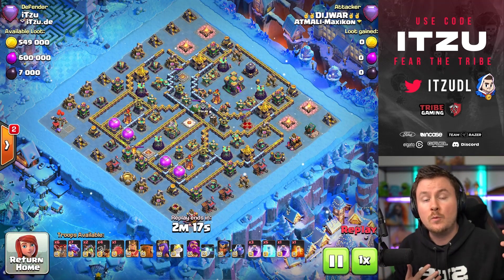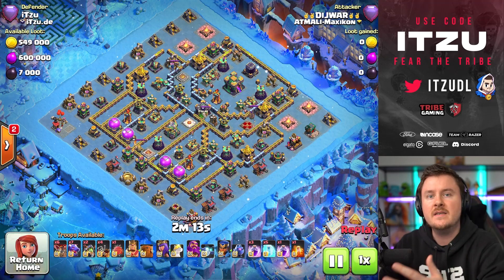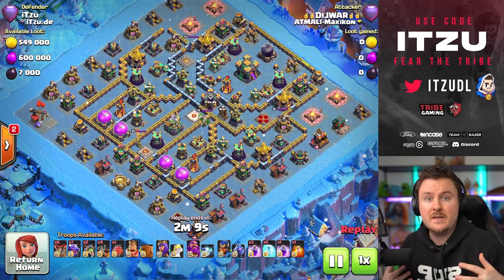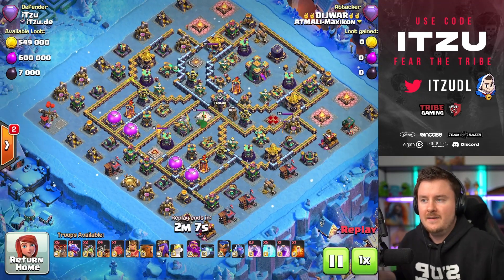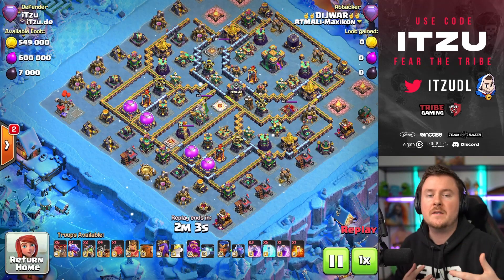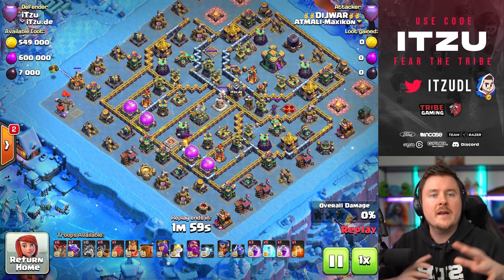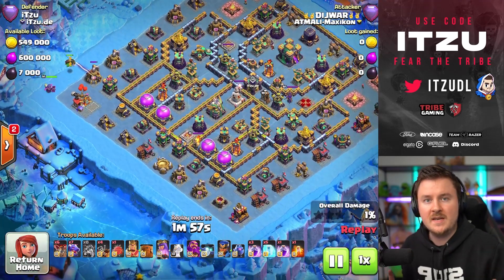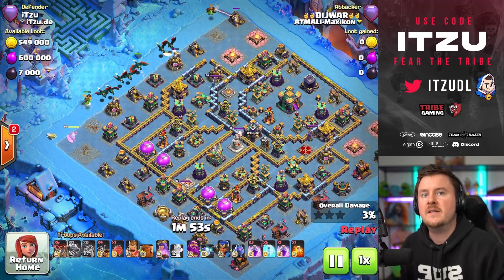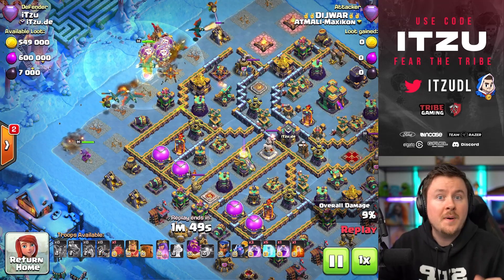So let's take a look at an attack that actually three-starred this base, and then we're going to adjust the traps against it. Because this is what base testing and base adjustment is all about — there is no base which from the beginning is going to work perfectly. You have to adjust your traps multiple times to make sure they're actually hitting the target. I want you guys to understand this process, how we get to the place where you can actually improve your own bases.